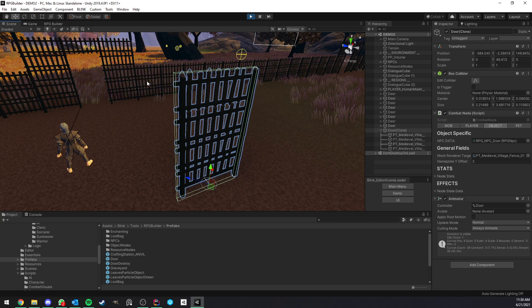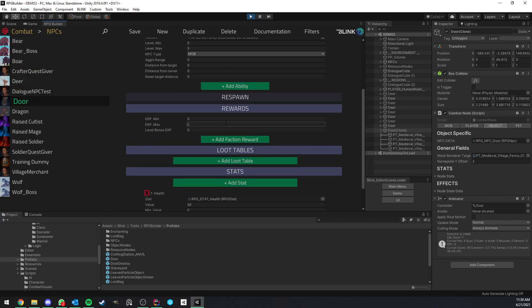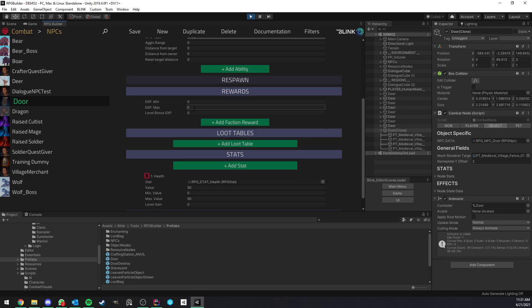Coming back to the NPC part - we have the door NPC assigned to the Combat Node, so if we go under Combat > NPCs and find the door entry, this door object will use that data. We don't need the prefab setup or functions, but we do need the combat part. Destructible objects can have factions, which gives you full control over when an object can be destroyed. For example, a player could start with a specific faction and by doing certain quests the faction standing changes, enabling or preventing destruction of those objects. We also have minimum and maximum level fields used for stat scaling.